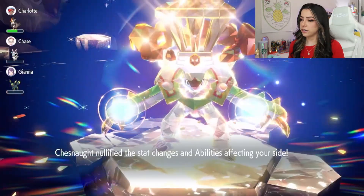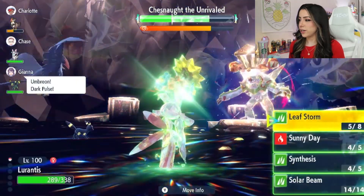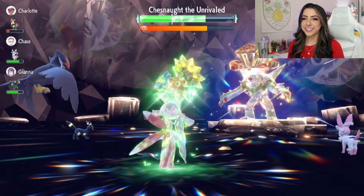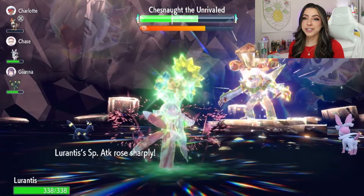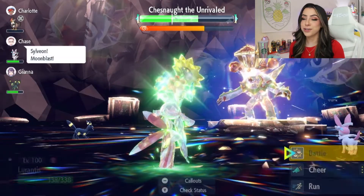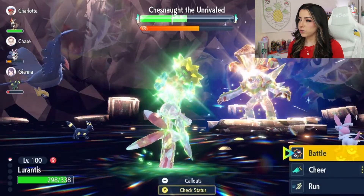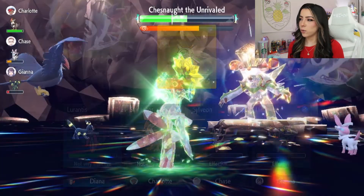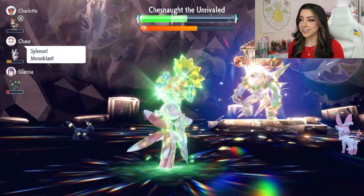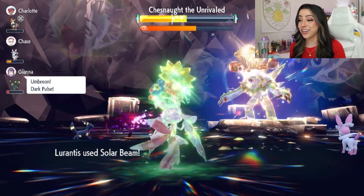And here comes the nullification. So now we're basically back at square one. I'm going to go ahead and go for my Leaf Storms again to set up my special attack boosts. I avoided the attack - we love that. I'm going to do one more. We have plenty of time on the timer and we have not even gotten close to getting knocked out, so we are doing good. I'm going to get one more off just to set myself up for success, and most likely he's going to wipe stats again. I want to preserve my Leaf Storms, so I'm just going to go for a Solar Beam. I've been avoiding attacks left and right in this raid, which is beautiful. I knew that was coming, so good thing I did not waste a Leaf Storm.